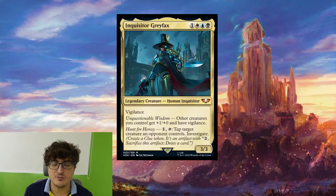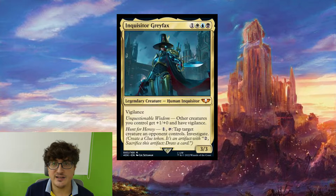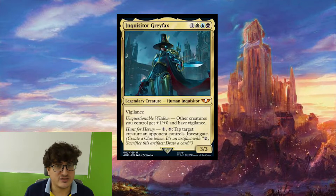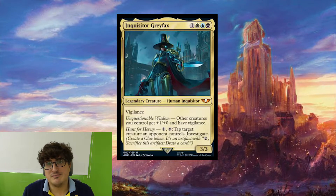Next up we have Inquisitor Greyfax — also been spoiled before. It's one colorless, one white, one blue, one black. Legendary creature, Human Inquisitor, a 3-3 with Vigilance. Unquestionable Wisdom: other creatures you control get plus-one-plus-zero and have Vigilance. And Hunt for Heresy: one, tap, and tap target creature an opponent controls, then Investigate. Again, a little bit underwhelming unless there are synergies we don't know about yet. Giving all your creatures plus-one-plus-zero and Vigilance is fine, but no toughness boost is a bit awkward. And just being able to tap somebody and Investigate — is that really strong enough on a Mythic Rare?